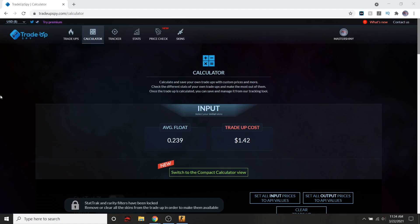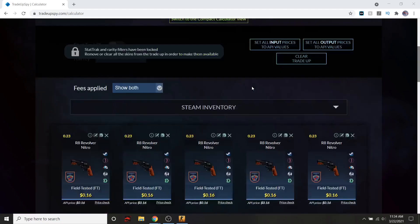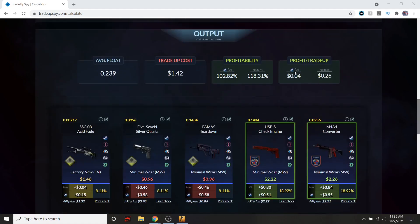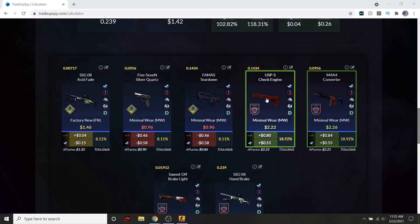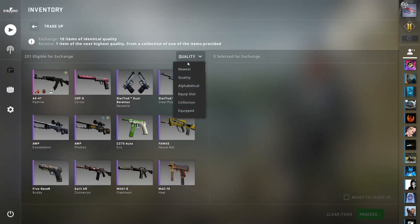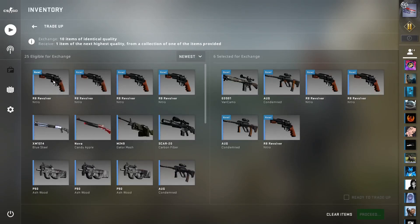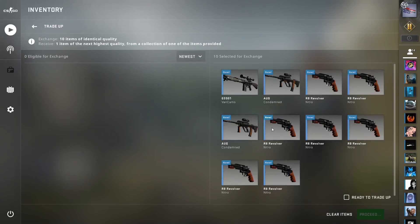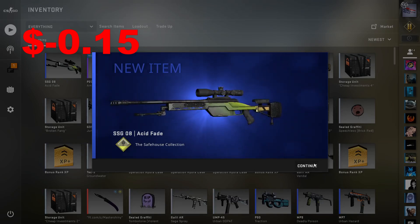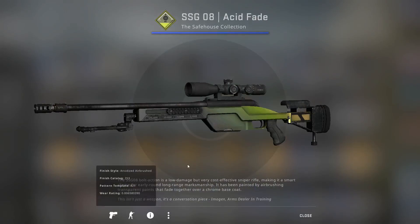We're actually going to do a trade-up now. I spent $1.42 on this one - I had to overpay three cents in total for my Safe House collection field-tested. I used seven of the 2018 Inferno collections with a float lower than 0.23, and then three of the Safe House collections with a float of 0.26 or lower. Looking at our outcomes, we've got a slight profit margin - mainly looking for that USP or that M4, which would be a decent amount of profit. We'd break even on the Sawed-Off and lose a little on the other outcomes. We hit the SSG-08 Acid Fade - just a slight loss, coming in at like 10-15 cents. Not terrible, it's got a low float, but all the Acid Fades do.